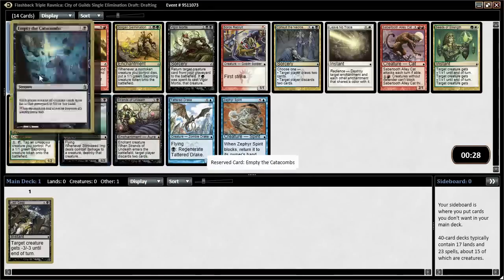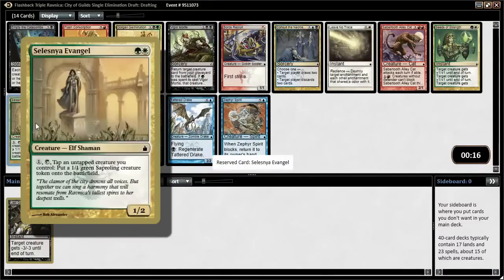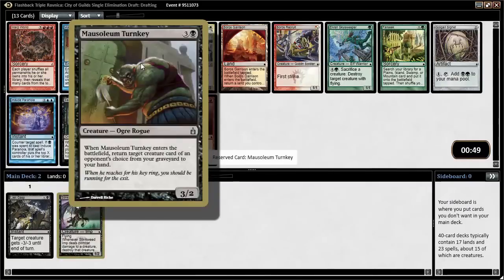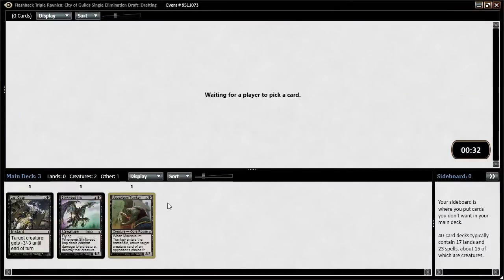Stinkweed Imp is probably the best card here. Empty the Catacombs returns all creature cards from the graveyard to your hand for both players. Since we already got a black card, Stinkweed is just very strong. Selesnya Evangel is actually very good for the token deck, but I'm going to stay on black and take Stinkweed Imp. It basically has Deathtouch — old school Deathtouch where it triggers after combat — and when it dies you can dredge it back for 5. Mausoleum Turnkey is also fine — 4 mana 3/2, you get a creature back from your graveyard but your opponent gets to choose. Golgari Signet is also pretty strong, but I'll take the Mausoleum Turnkey.